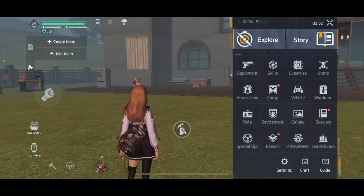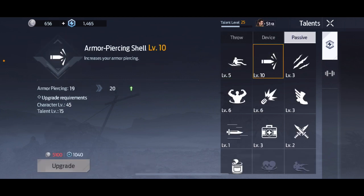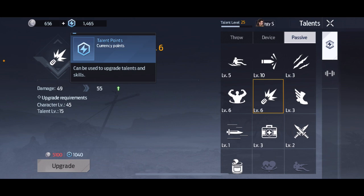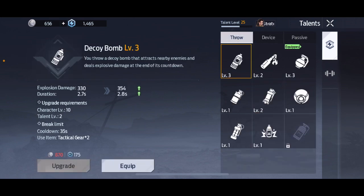I'm going to start off here in the skills area. In the passive section you can see that pressing Shell increases your armor, increases maximum fire, and increases damage — those are the two main ones you want to upgrade first because it will take away from your talent points. Forget about the throw and the device; go to the passive and increase these two things first, then you can increase whatever else you want after that.